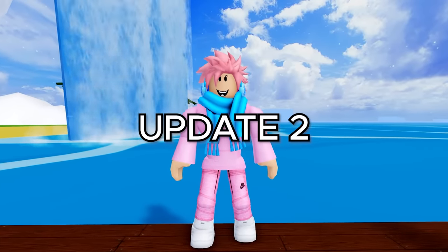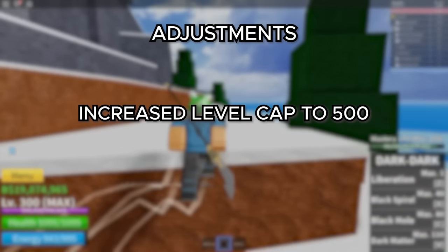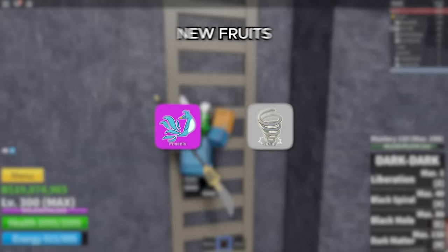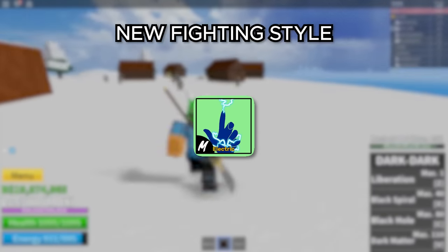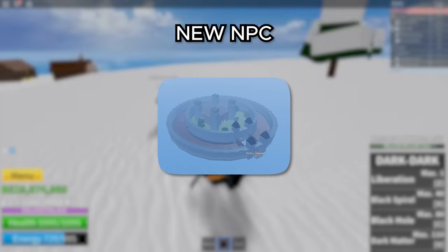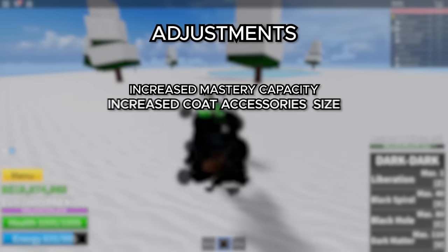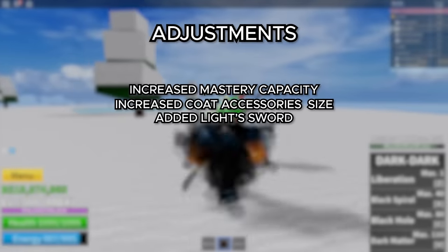Bloxfruits got its second update on June 16th, 2019. They increased the level cap to 500, added a new sword — the Soulcane — and two new fruits, the Phoenix and Spring. They added a new gun, the Refined Musket, a new fighting style — the Electric Fighting Style — and a new island, the Magma Island. They also added an NPC to help you remove your Bloxfruits, located behind the prison, and released a Rubber rework. They increased the mastery capacity, made coat accessories bigger, and added a Light Sword, so the Light Fruit also had a passive ability.